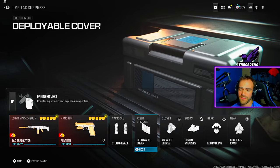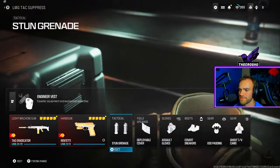The rest of the class setup mainly focuses on reducing that attack stance spread so we're more accurate. Add deployable cover if you want to hide behind it, and perks are up to you.